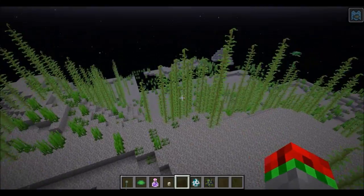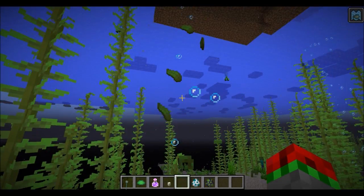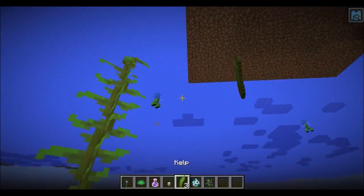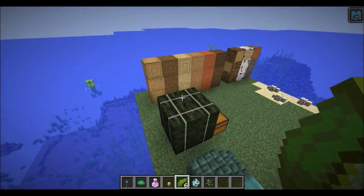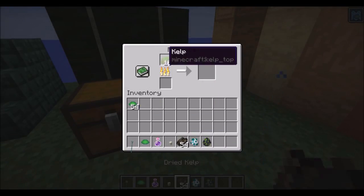Speaking of stuff on the ocean floor, there is kelp. You can break it and it will drop kelp items, which you can then put in a furnace to get some dried kelp.